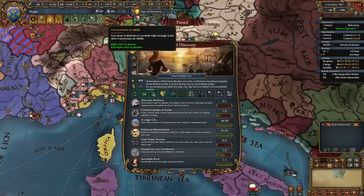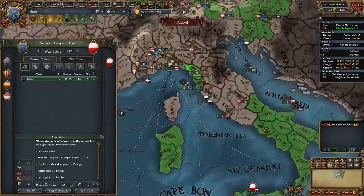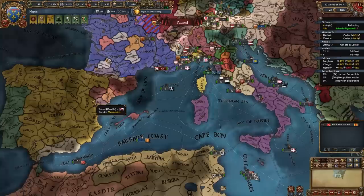For your tier 3 government reform I do recommend taking Expanded Royal Court. For your first stage ability I recommend taking Justified Wars — this is crucial for Italy. Once you're done with your next war, no matter who you're fighting, I recommend only taking one province from them at a time. I'm going to full annex Luca and take all of their money. And that's my third war done.